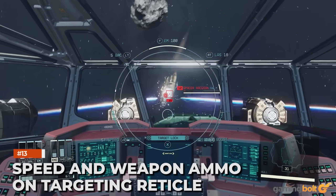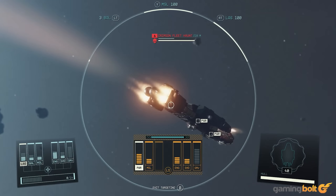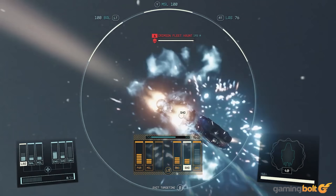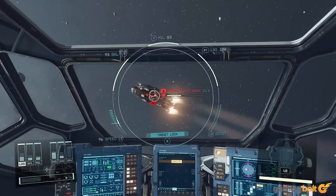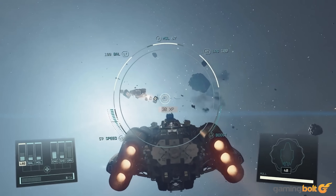Speed and Weapon Ammo on Targeting Reticle: During space combat, your targeting reticle provides a healthy amount of information, like your current speed, ammo for ballistics, and laser weapons, which appear to be cooldown-based. Nothing shocking, but it's sleek and doesn't feel obtrusive, especially when dipping and dodging around in space.